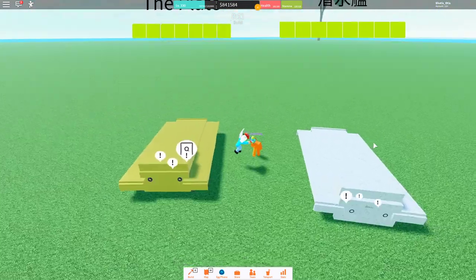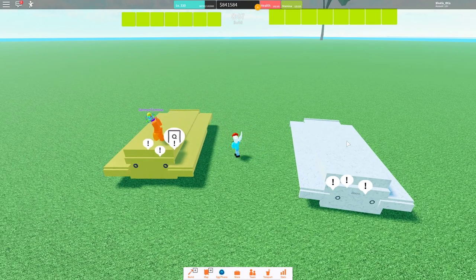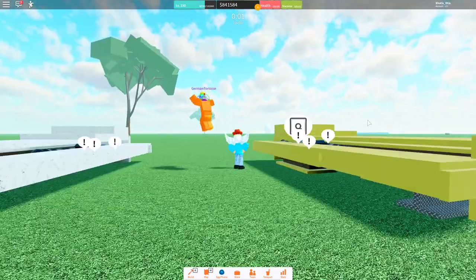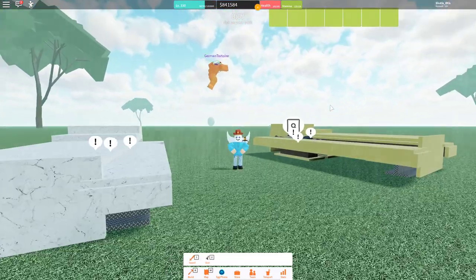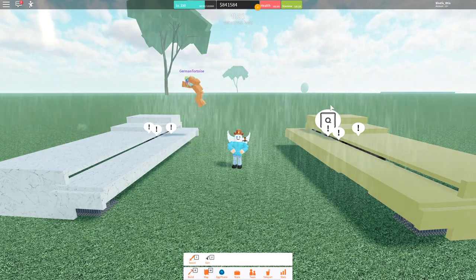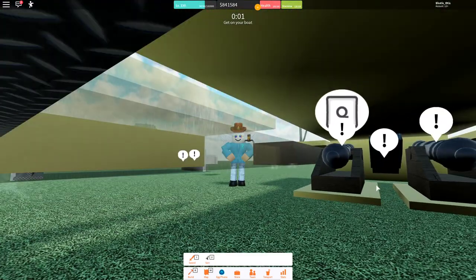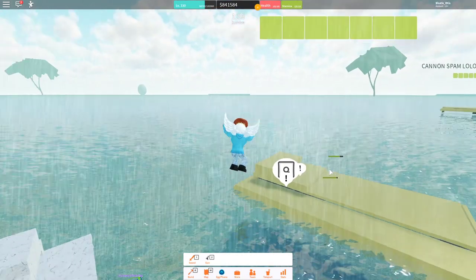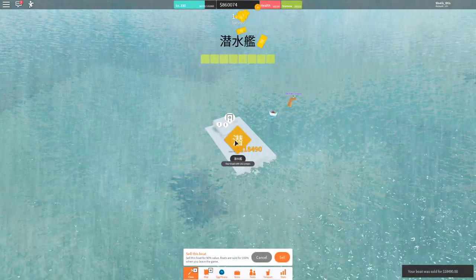Now if you're looking at it and saying that it looks a lot like last week's build, you'd be correct, because it actually shares pretty much the exact same design with a few key changes. One, the armor type. Two, the armor count - it's got a bit more armor. And it also has different cannons. These are the beginner cannons and these are the level 95 cannons. So let's go ahead and sell these two ships to help prevent lag.